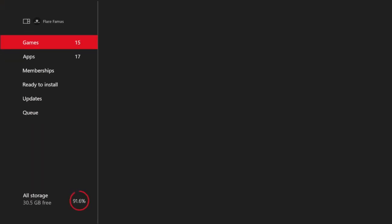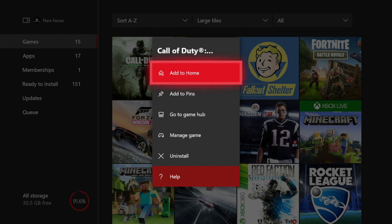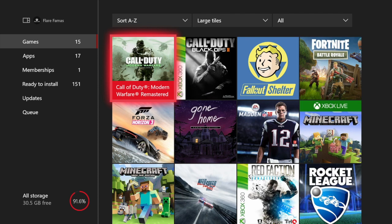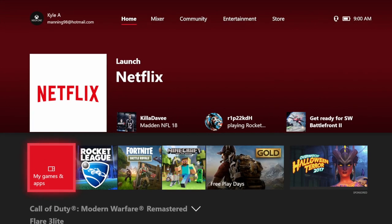Go down to My Games and Apps — it's right below, easy to get to. Press your Start button on it, and then look for 'Add to Home.' I'm going to add MWR to my home page. Press B and see where it's at — there we go, it's right there!